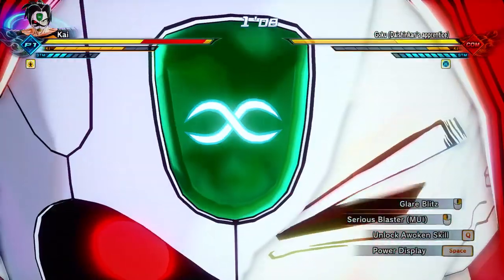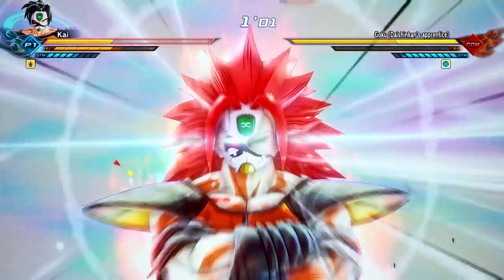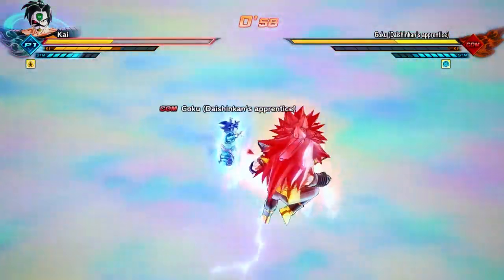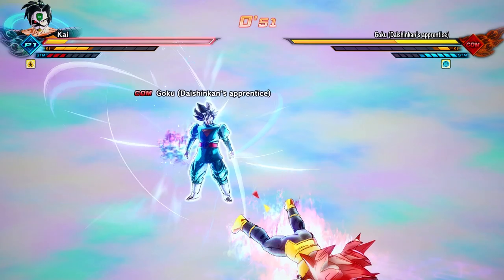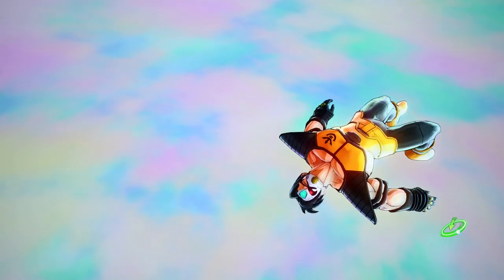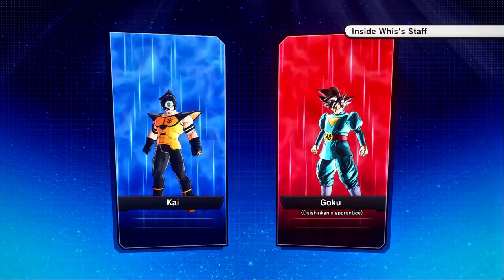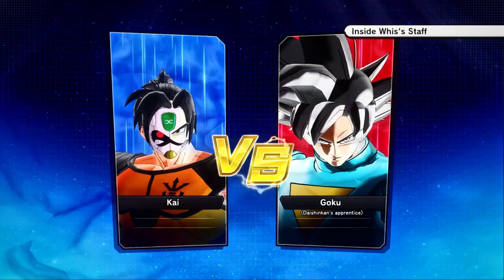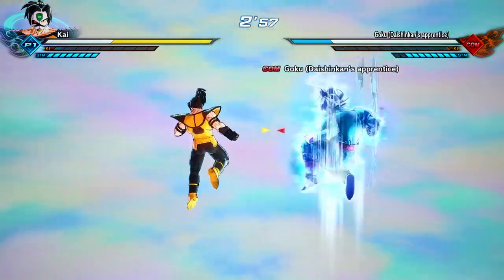Wait — oh that sucks, this is gonna be a close one. No come on, we're gonna lose! No way bro. We lost to Grand Priest Apprentice Goku. I'm not saying this is my keyboard and mouse skills but... it could definitely be my keyboard and mouse skills. I think I just got unlucky because it was really close, but he started dodging the eyeball attack at the end — the Glare Blitz.